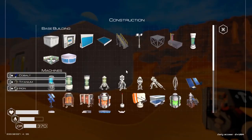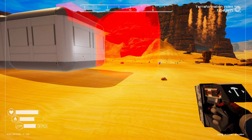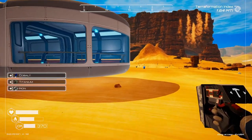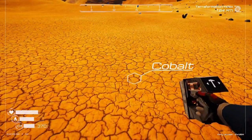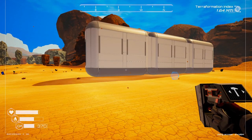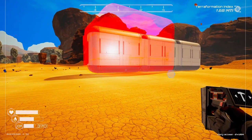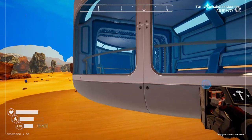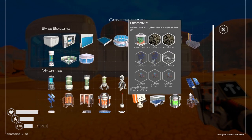Let's try it again. There we go. Now let's try to build — I'm gonna need another cobalt. Come on, there we go. That's pretty cool looking, let's go with that.